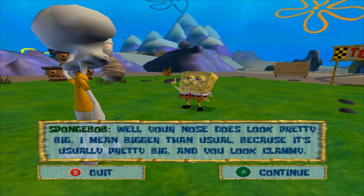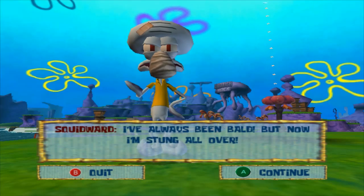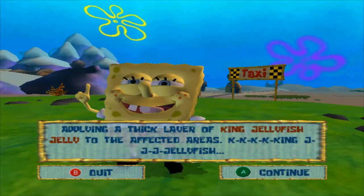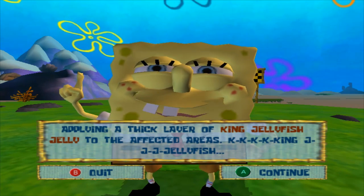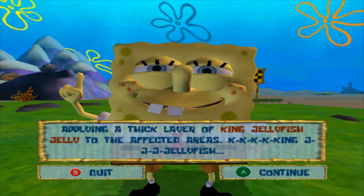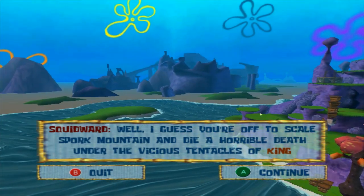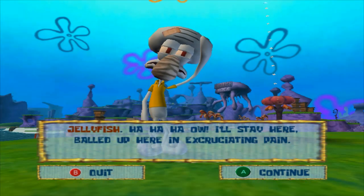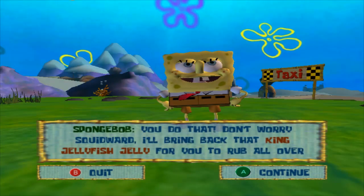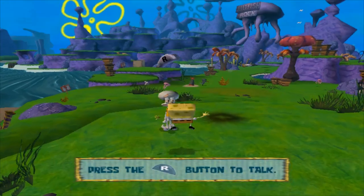According to the Jellyfisher Field Manual, severe jellyfish stings can be treated by applying king jellyfish jelly to the affected areas. Squidward deduces SpongeBob is off to scale Spork Mountain and die a horrible death under the vicious tentacles of king jellyfish, while Squidward stays behind in excruciating pain. SpongeBob cheerfully promises to bring back the king jellyfish jelly for Squidward to rub all over himself.